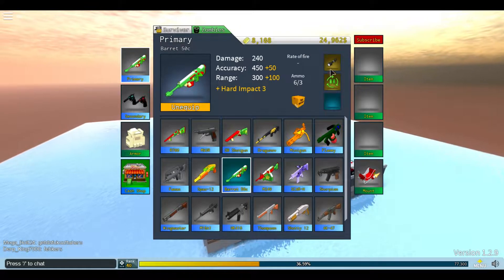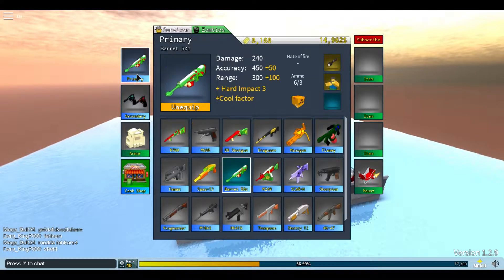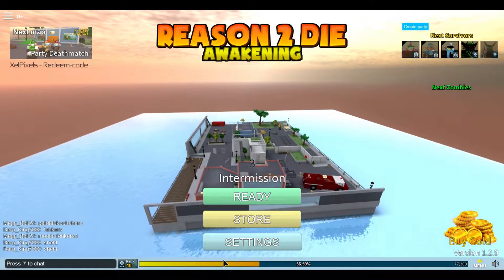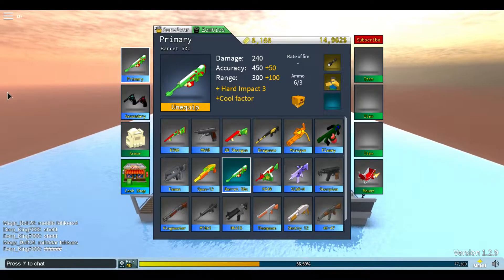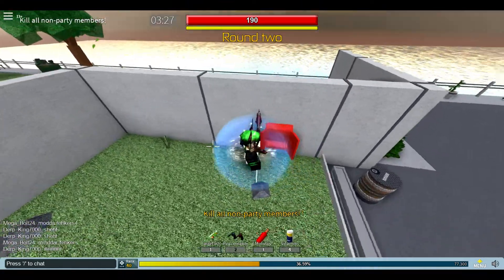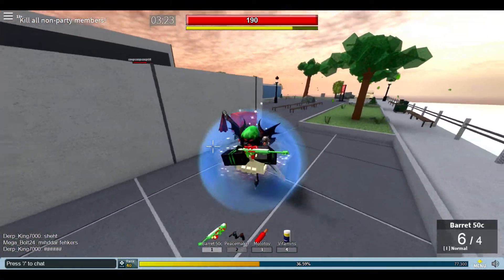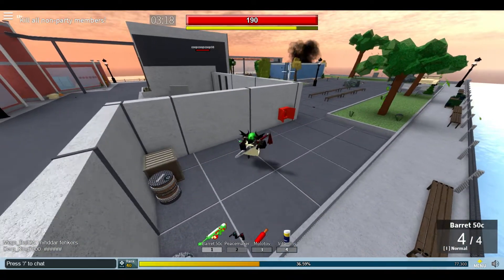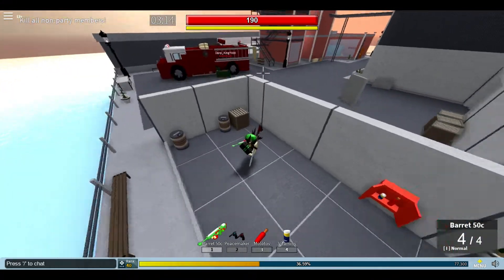That looks interesting — I don't want to get rid of the reload speed though. Oh well, it doesn't do much anyway, it's only 25 percent, and with the new fire rate it's kind of useless anyway. All right, party deathmatch — we're going to take the Flak Vest, get that extra health with medkits. If someone throws a grenade I'm not going to take much damage, I just have to watch out for being tripped.